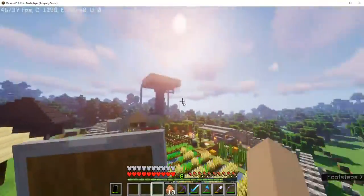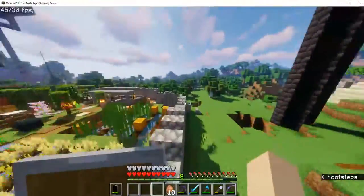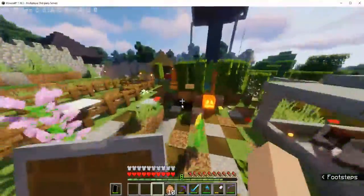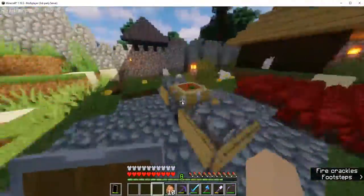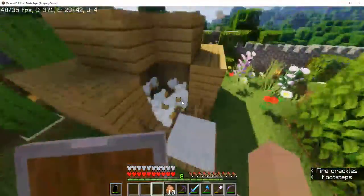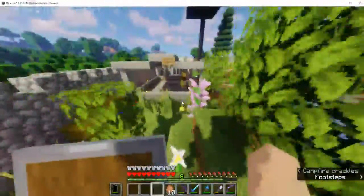I'm just going to be showing you the tour around the world. First off we got our starter base right here — this whole wall and surrounding it is our base. We had an iron golem but he died. This is our chicken farm; they lay eggs and it goes down, I'll show you that.